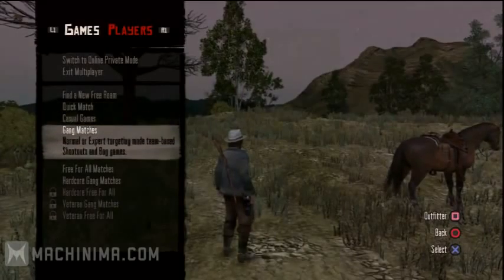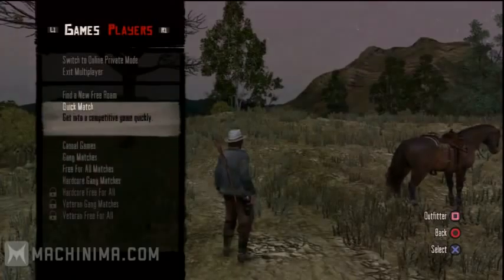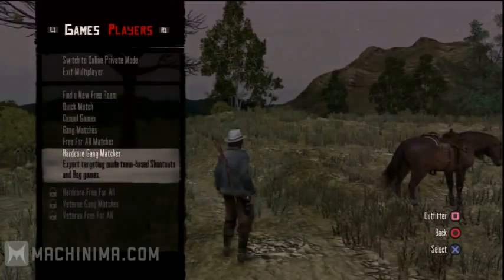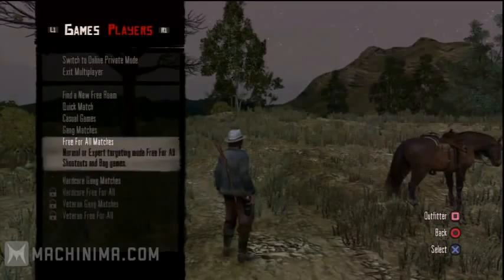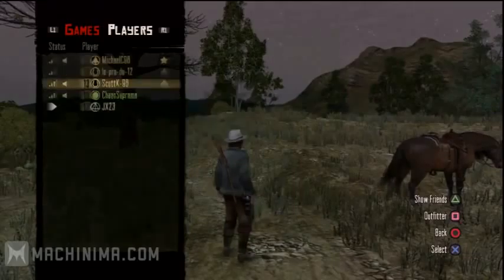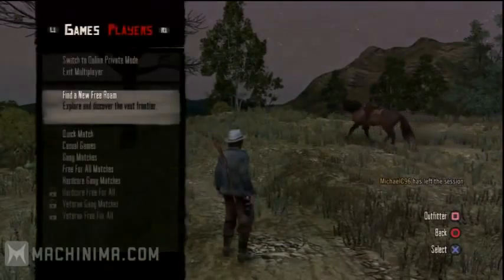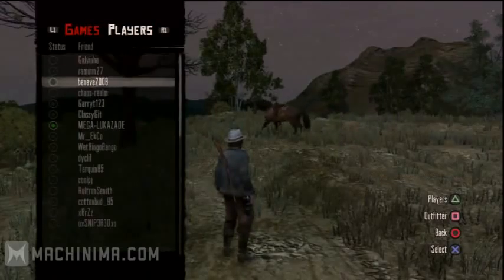Everyone I've played with so far has been really friendly, which makes a nice change from online gaming. People want to help you out and ask you to posse up. There are a couple of people who, as soon as they get into free roam, start shooting you up just because they think it's funny. But if they do that you can vote to kick them, create your own private lobby, or try another public one. If you want to go around shooting everyone, you can just go play free for all.